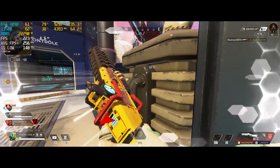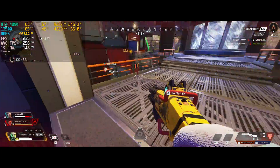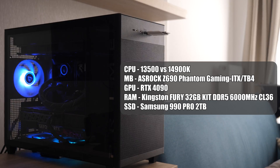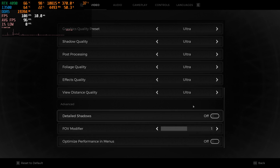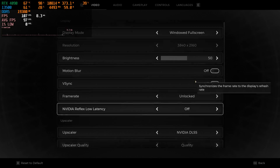I know that usually CPUs are tested in other conditions, but trust me, even in this comparison there will be unexpected results. We will also test some multiplayer games at 1440p. I didn't do any overclocking — simply connected the CPU and ran tests. The rest of the PC specs you can see on screen. All benchmarks were performed on ultra graphics preset with DLSS quality if supported.